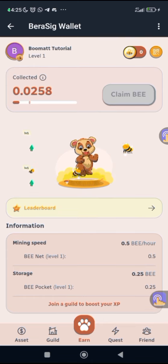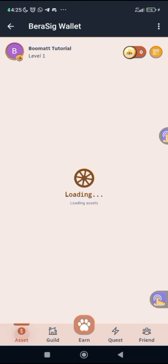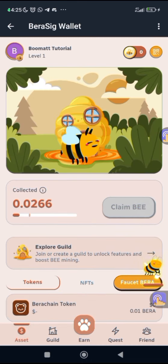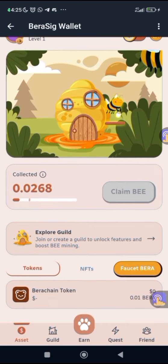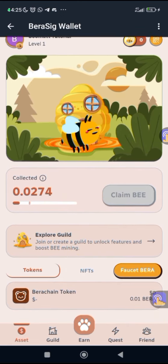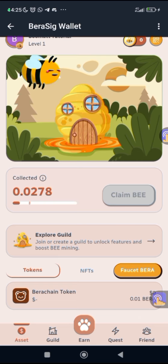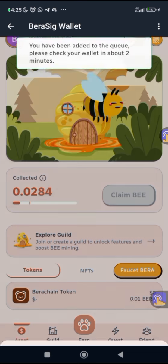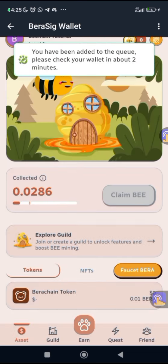In the dashboard you can see leaderboard, mining speed, and storage. I'll actually be explaining all of that, but let me first go to the aspect of assets. Under assets you can actually see token, NFT, and faucet.